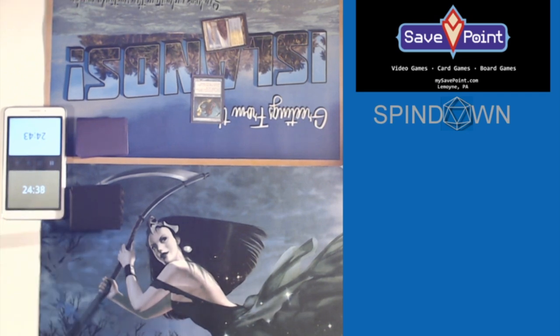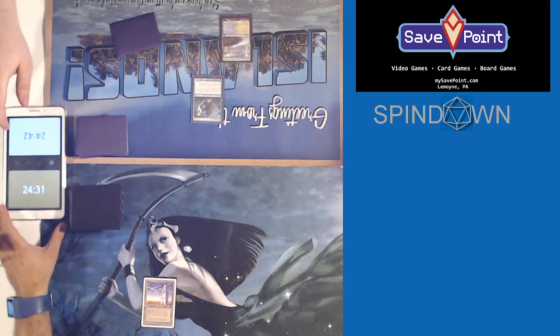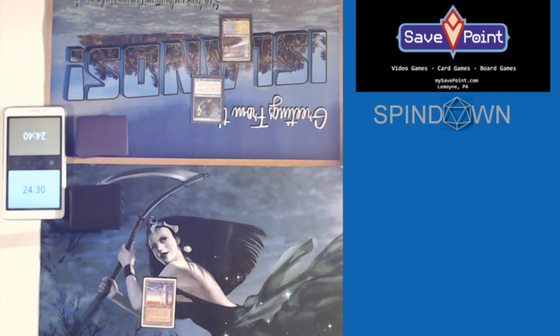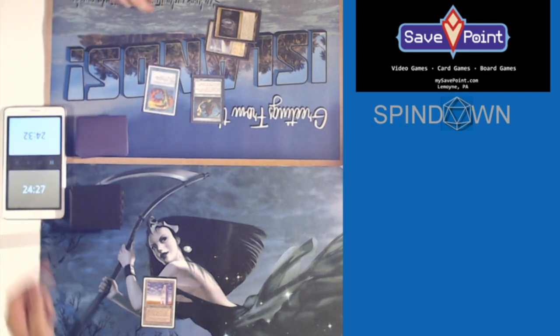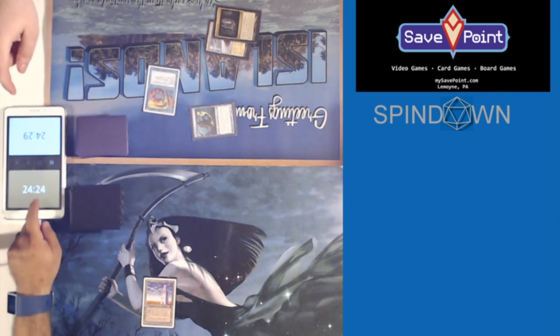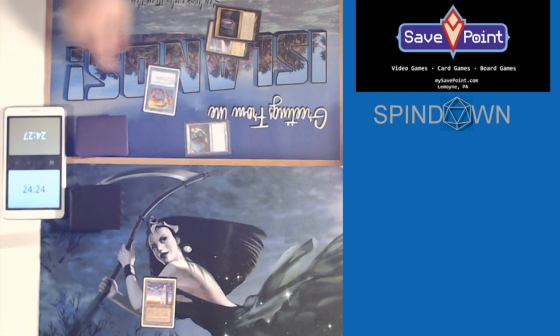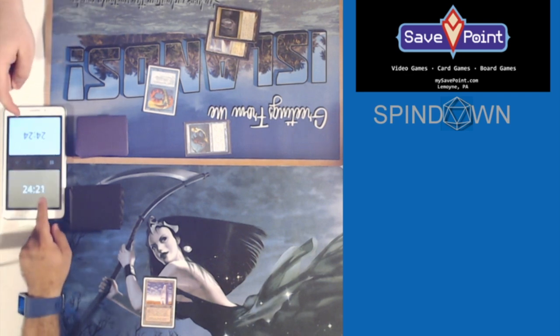First main phase. Go ahead. That's god awful — this is terrible. Lord of Atlantis. Combat — move to attackers. Take two. End step. Your turn. Upkeep.